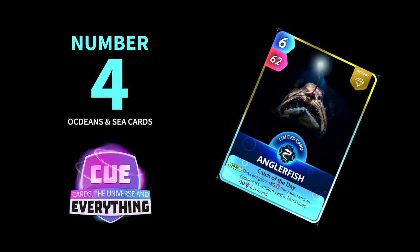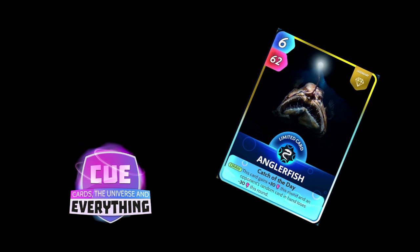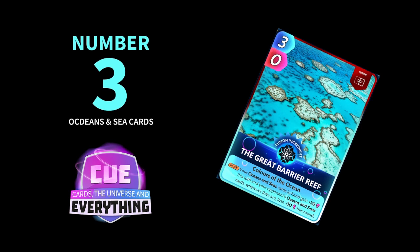Getting into the important cards now — number 3 in our Oceans and Sea top 10 goes to the Great Barrier Reef. This is a Fusion card, so make sure you make this one if you haven't got it. On the play, your Oceans and Sea cards in hand gain plus 30 this turn, and your opponent's Oceans and Sea cards wherever they are lose minus 30 this round. Dead useful, especially if you are playing an Oceans and Sea deck. Definitely worthy of the number 3 spot.